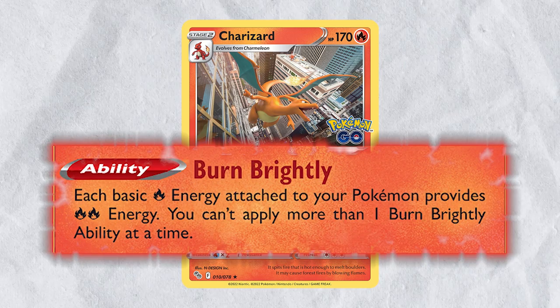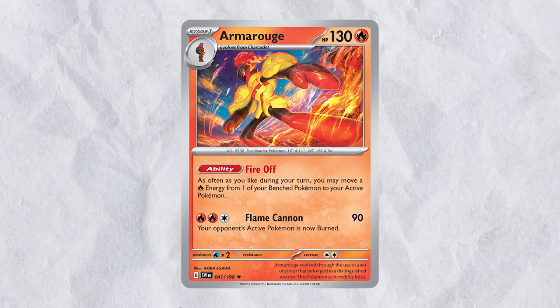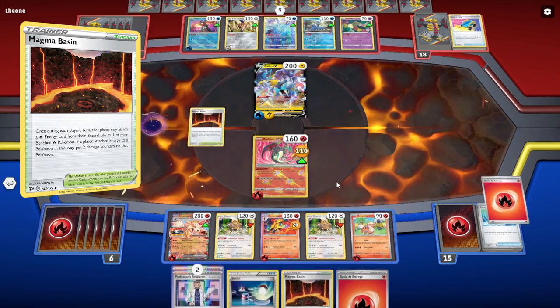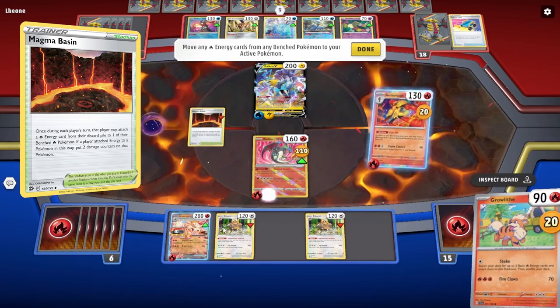Since we lost the ability Charizard provided to increase the value of our energy, I've added the new Armourouge card, which allows you to move energy from your benched Pokemon to your active Pokemon. This synergizes incredibly well with Magma Basin, and also means you can switch out a damaged Pokemon and move the energy to a healthy Pokemon.